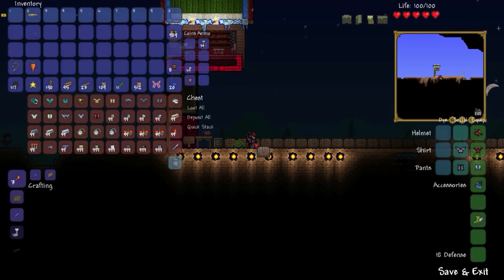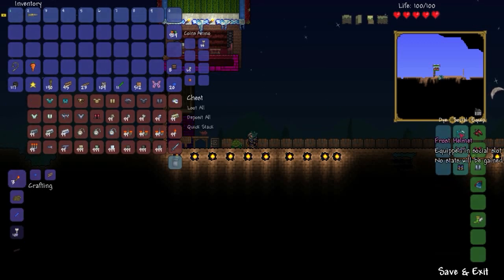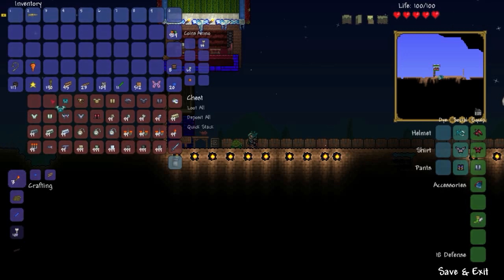Let's go ahead and jump into it. Let's scope out some of these goodies. First up, we have the Frost Helmet. Let's pop that on. It's pretty wild looking. Let's see what the entire armor set looks like. Wow, that's pretty cool. That is pretty cool indeed.